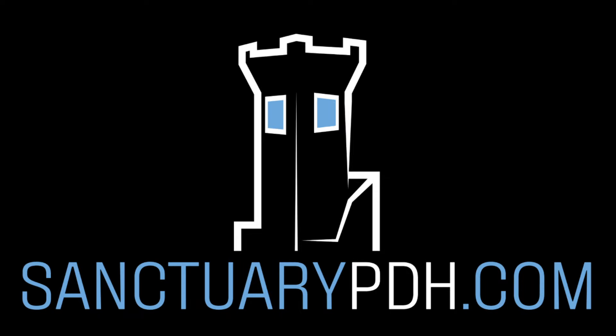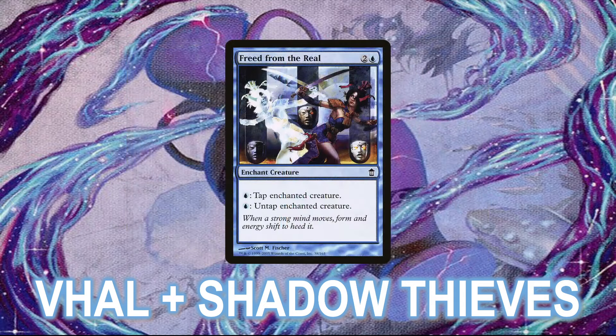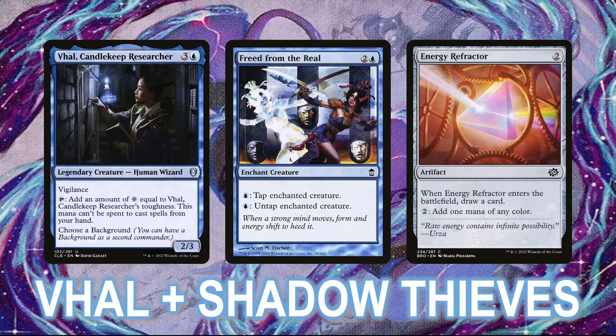First up, we have our fourth finalist in Val, Candlekeep Researcher paired with Agent of the Shadow Thieves. This is also a combo deck, based around Freed from the Real, Val herself, and a mana filter like Energy Refractor. Val's mana can't be used to cast spells from your hand, but it can be used to activate the ability on Energy Refractor, turning the colorless mana she makes into blue, which can then be used to untap her with Freed from the Real. Each time you tap Val, you'll generate three colorless mana. As it only takes two colorless to make a blue with the filter to untap her, you can generate infinite mana this way.